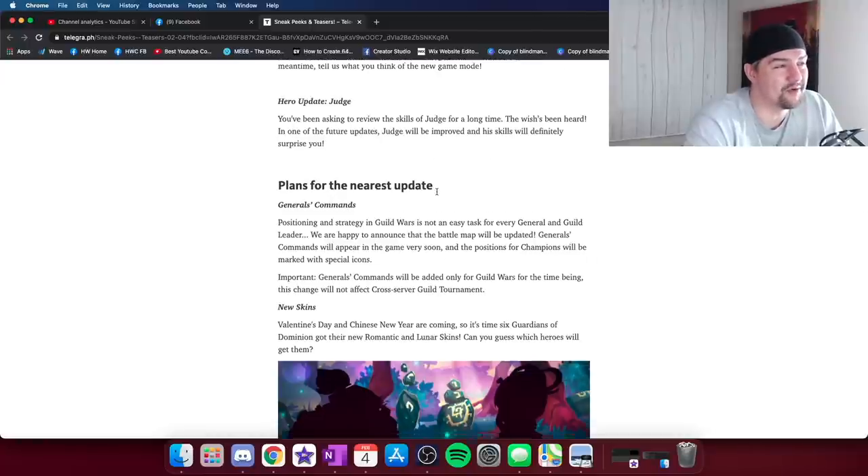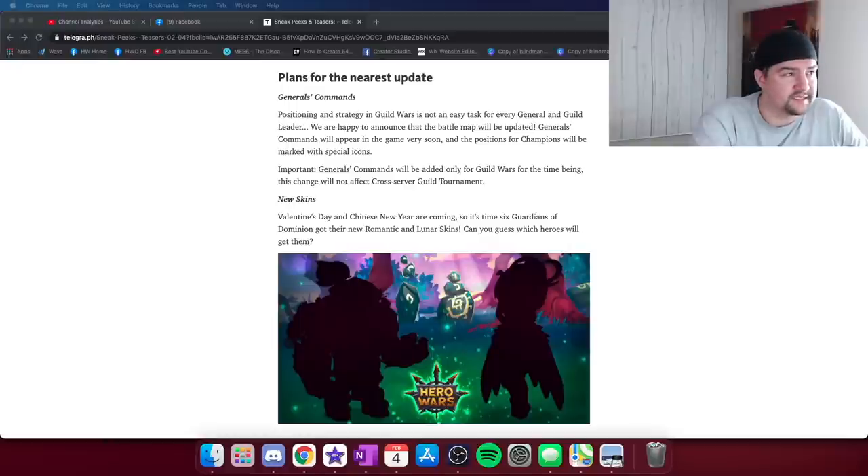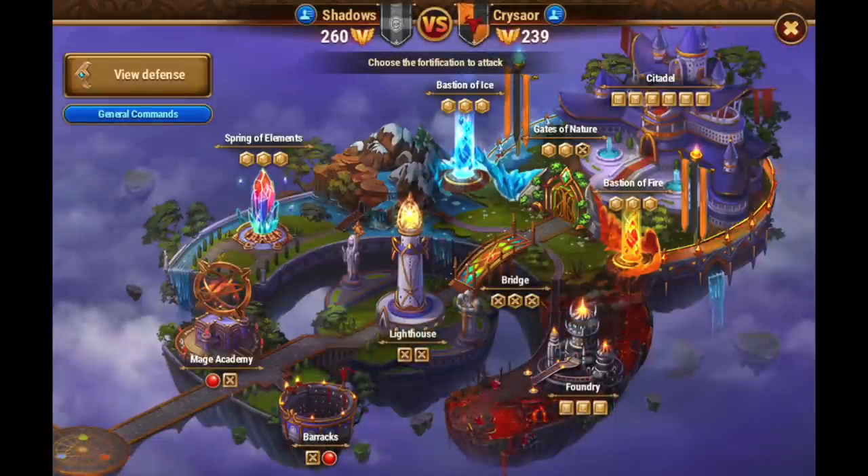Judge is getting some new skills and a little bit of a revamp. Scrolling down to Cornelius — Cornelius is getting a hero revamp as well; his skills are staying the same, he's just going to be doing more damage. We've also got Generals Commands being added, which is a pretty exciting quality-of-life update coming to Hero Wars Mobile. Basically, your guild generals are going to be able to assign targets in guild wars. The last line says it will not be added to cross-server guild tournament just yet — implying it will eventually be.